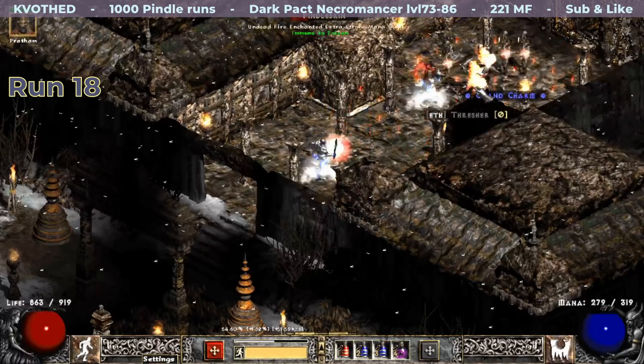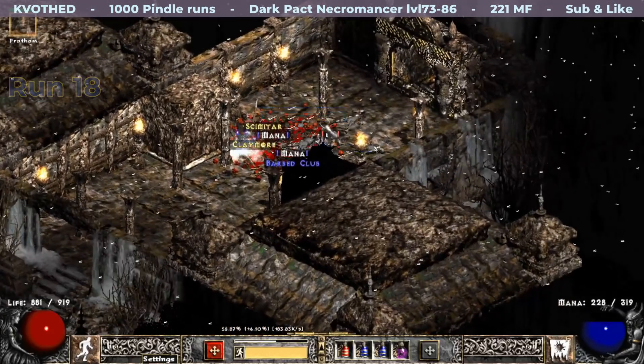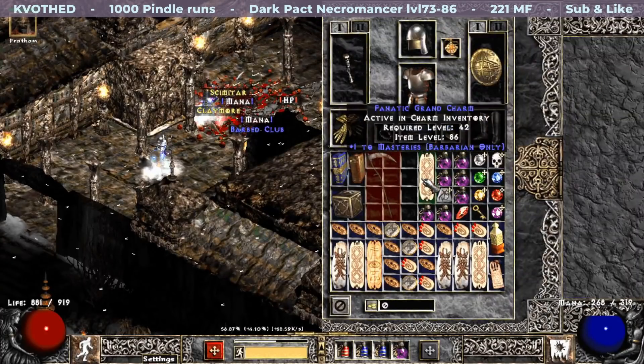The first drop happened on run 18. It is a simple one: a Skillet Grand Charm that rolled plus one to Masteries, and an Ethereal Thresher which I used to upgrade Insight for my Merc.